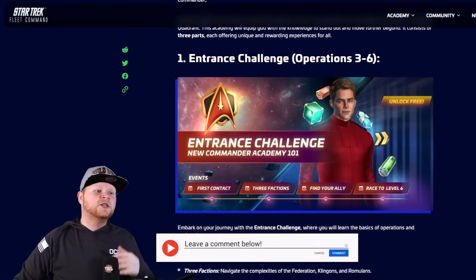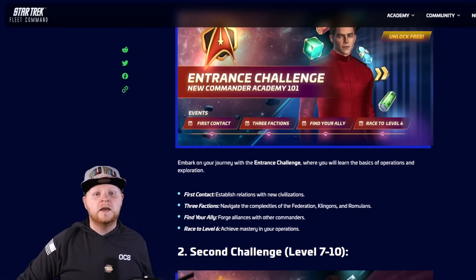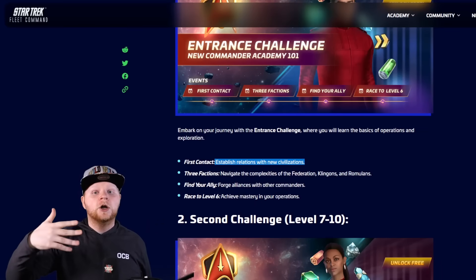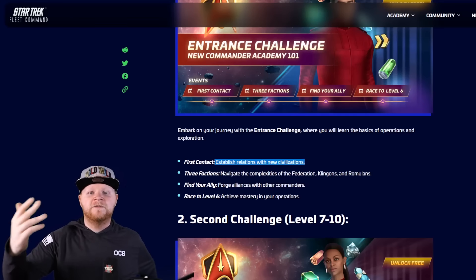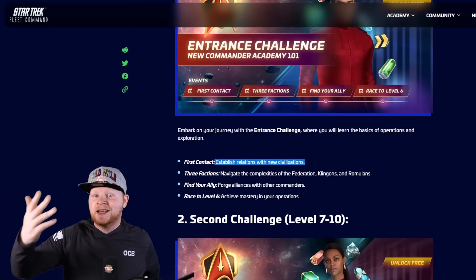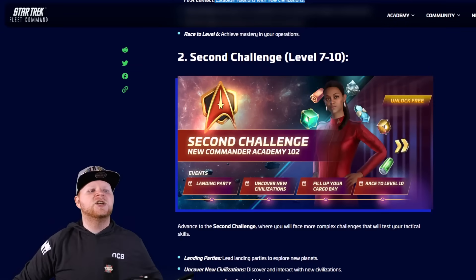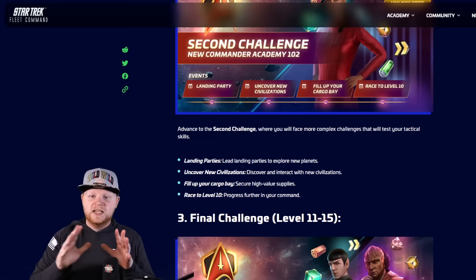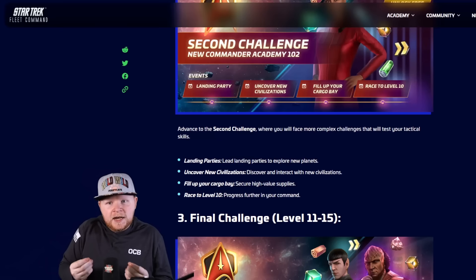Here's how it works: there are interesting challenges for the lower levels — three to six — where you start earning shards, including some of the old officer cadets. You're actually going to move around establishing relationships with new civilizations. You'll navigate the complexities of faction rep — teaching at the very beginning of the game the importance of faction rep, how it works, and where it works. Find your ally, forge alliances with commanders — getting into an alliance. Race to level six to get your ops up. Teaching people how to use relocation tokens, and eventually how to use away teams. All these are such needed aspects of the game.